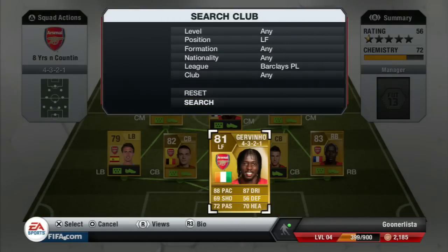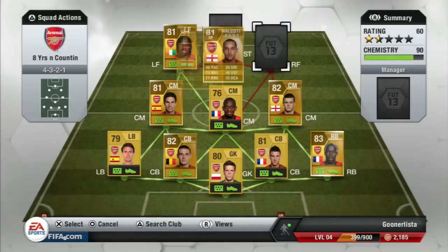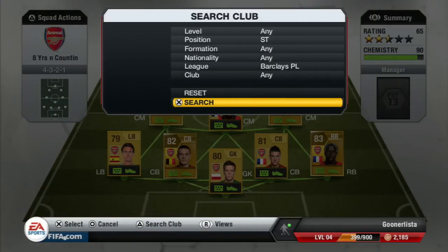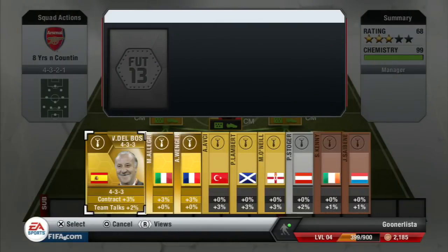Then we'll go to left forward — I could have put the Ox in but I've gone with Giovani. I think he's slightly more balanced in this game. At right forward there's only one choice — very quick, not that great at shooting, but pace is everything in this game. And finally at striker, I like Giroud, he works hard, but in this game he's nothing compared to Podolski — 87 pace, 87 shooting, a very dangerous player.